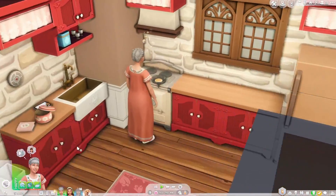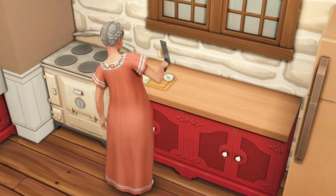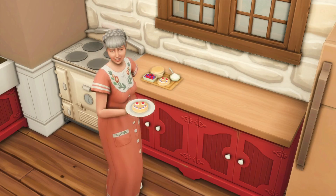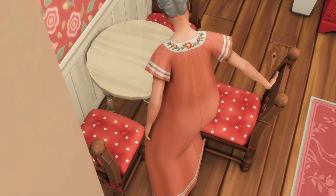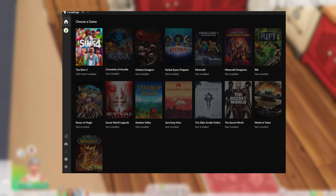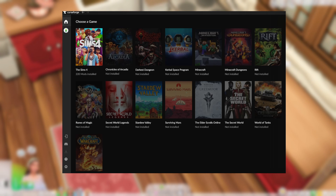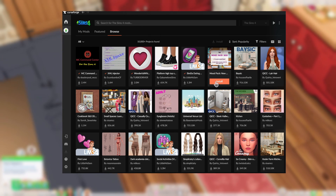I'm going to start by showing you the app CurseForge and what it does so that you can decide for yourself if you want to download it, or if you want to download mods the usual way. They will be in their own chapters in case you want to go to those instead. This app makes modding easy for many games, including Minecraft and Stardew Valley. Basically, you look up what mod you want and you install it. And that's it.